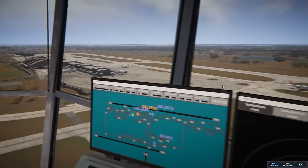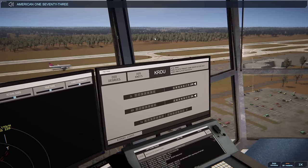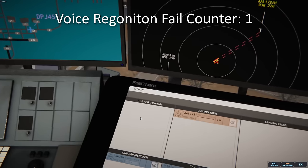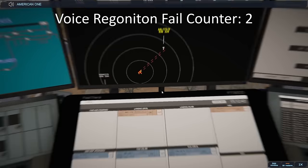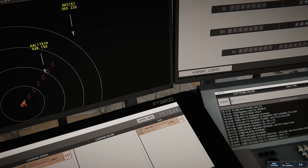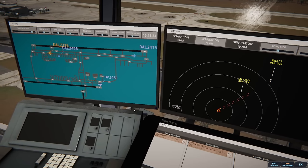Raleigh Tower, American 173 Heavy on final 23 Right. American 173, wind 0 at 5 knots, runway 23 Right, clear to land. The speech recognition is having trouble with this one — after several attempts, American 173 Heavy, runway 23 Right, clear to land. Thank goodness that finally went through.